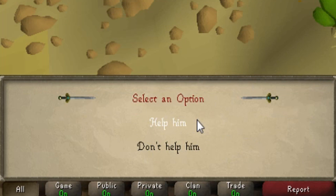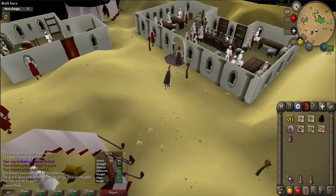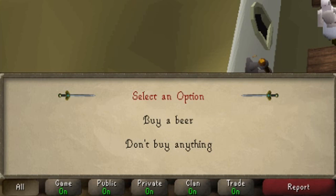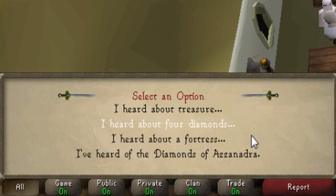Talk to him again and when prompted, select 'Help him.' Afterwards, walk directly south to the bandit camp. Go inside the bar and talk to the bartender. When prompted, select 'Buy a drink' and buy a beer. Talk to him again and when prompted say 'I've heard about four diamonds.' Talk to him one more time and when prompted say 'I've heard of the Diamonds of Azzanadra.'